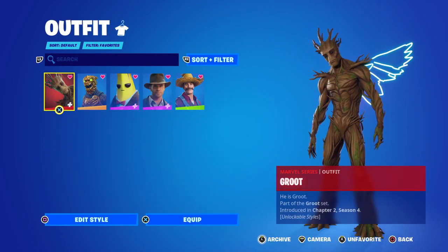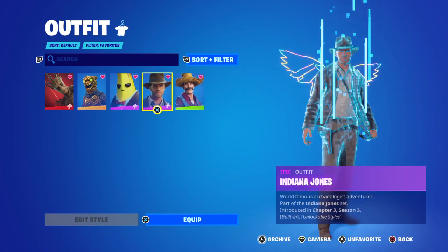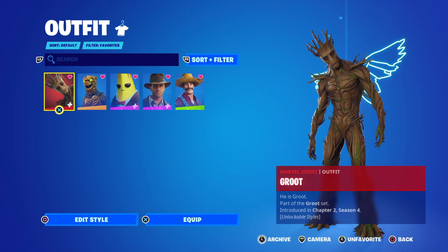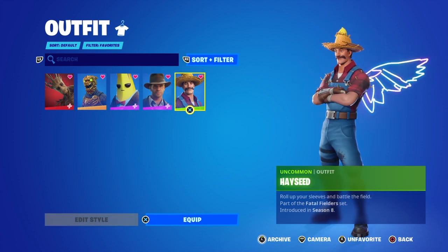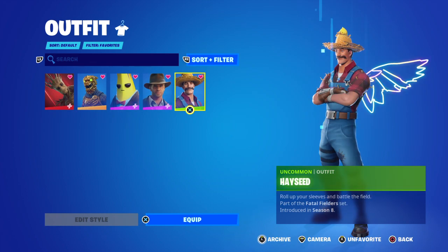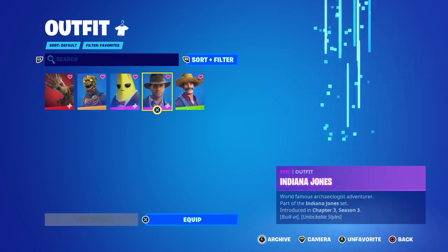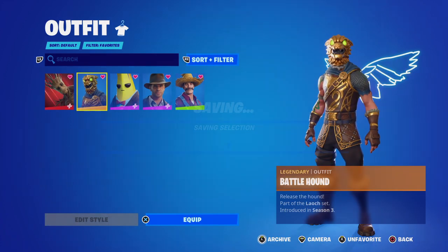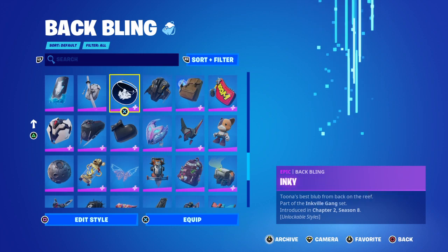Now that I've got my five favorite skins, I'm going to randomize them and swipe along to randomly stop on one. Groot is gray, Battle Hound is green, Agent Peely is blue, Indiana Jones is purple, and Hayseed is gold. I landed on Battle Hound, so it's green guns only!